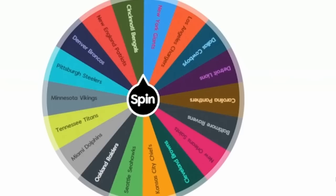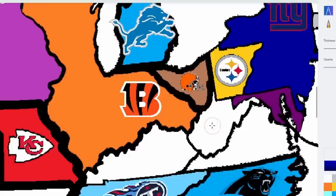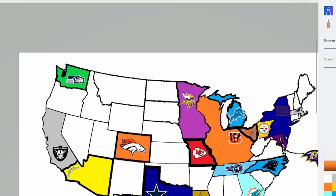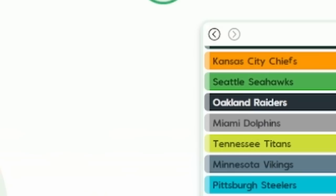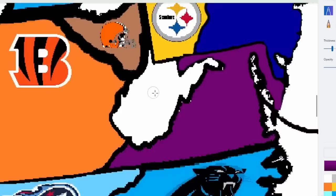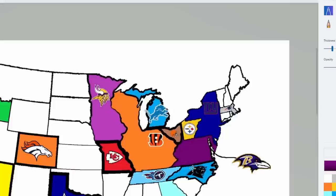The Bengals go south and east — probably hitting Kentucky, so I give them Kentucky. The Seahawks spin and go straight east — that's Idaho, no team there. The Ravens go south, taking the state of Virginia. They spin again going east — that's West Virginia. The Ravens apparently wanted all the Virginia territories.